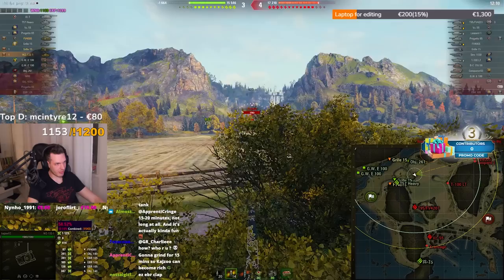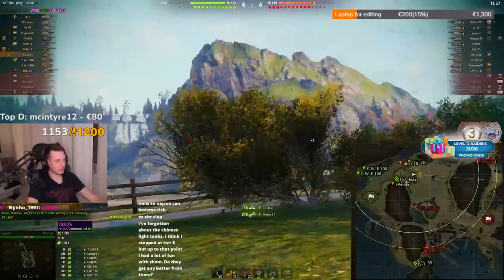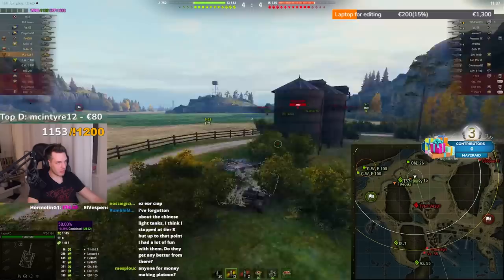A very neat thing you can do to counter CVS is to use two bushes to hide behind, as you can see here. Oh man, he's so lucky — there's a light! I'll kill him — I have to. He didn't even spot me.